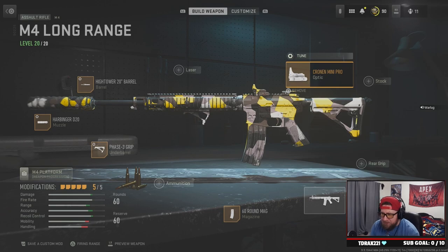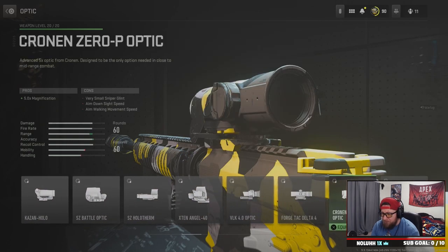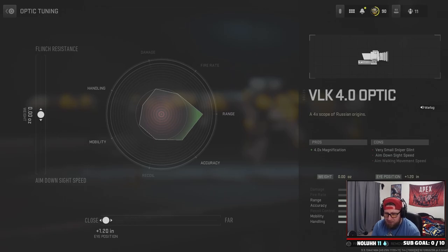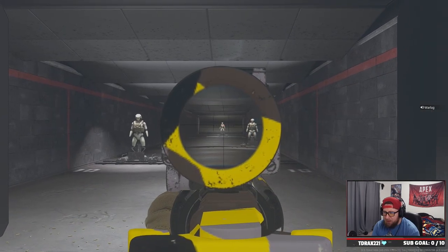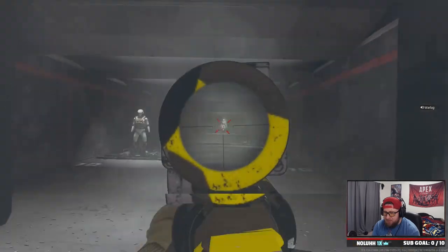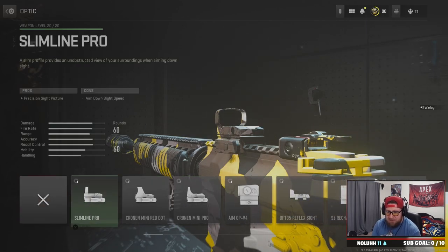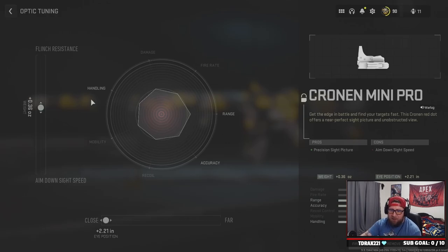If you want to extend the range a little bit, you can swap to the VLK 4x optic — max it out at close range the same way, and you can see how much closer that long-range distance looks compared to the Cronin. It's kind of nasty. But that's not the design of this build — we're going with the Cronin Mini Pro, maxed at close range, and we don't need to change flinch resistance or ADS in the center.